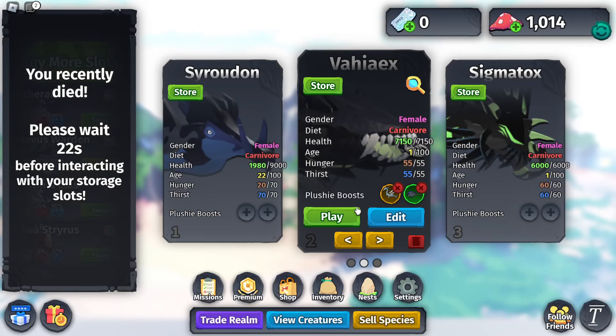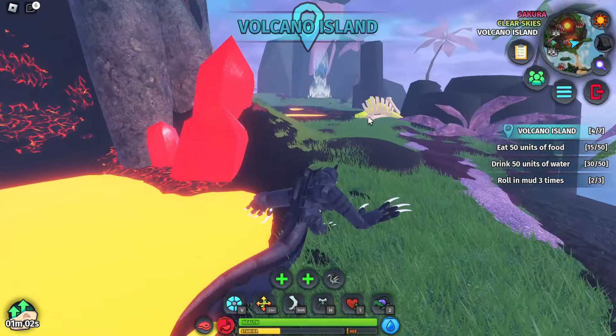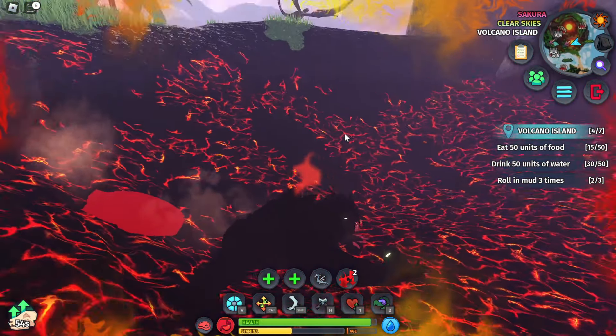You obviously want to go to volcano island for this, and you can also get the 'survive at volcano island for five-plus minutes' artifact done at the same time. The main one we're going for is the burn healing, so you just want to sit in the lava puddle and lay down.